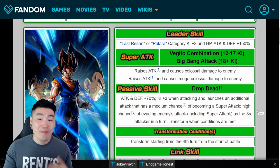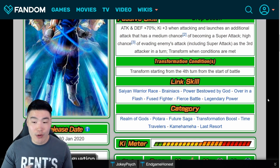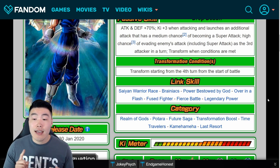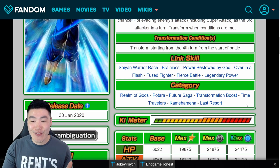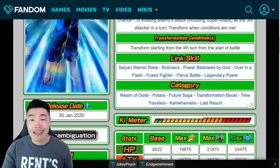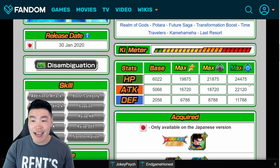Free transformation. Links — Saiyan Warrior Race, Brainiacs, Power Bestowed by God, Orb in a Flash, Fused Fighter, Fierce Battle, and Legendary Power. Categories: Realm of Gods, Potara, Future Saga, Transformation Boost, Time Travelers, Kamehameha, and Last Resort. Stats for whales: 22,120 attack, 24,475 HP, and 11,788 defense.